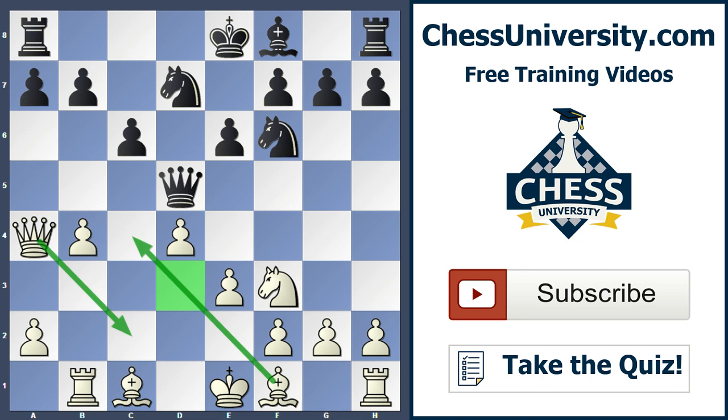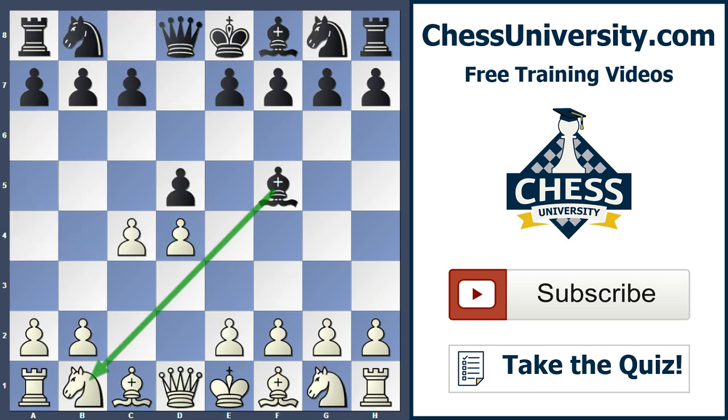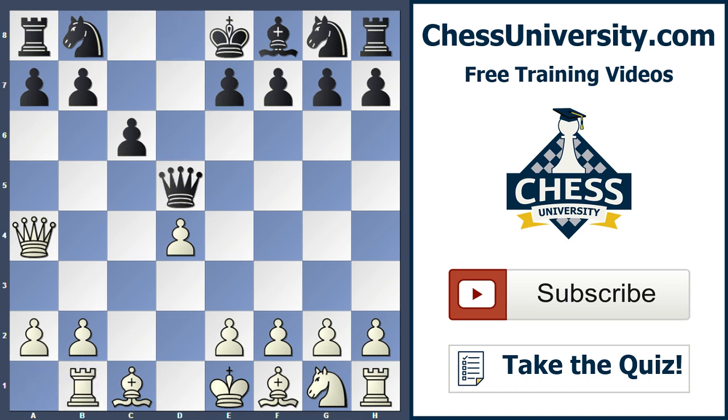It's not the worst opening for black — it doesn't give black any clear counterplay, but it seems borderline playable. As white, you will acquire some advantage as long as you play principled moves. To recap: after Bishop f5, play c takes d5; on Bishop takes b1, insert Queen a4 check; after c6, recapture the bishop; once the queen lands on d5, play Knight f3 to free your queen. Play principled, active moves and you'll have a good game.